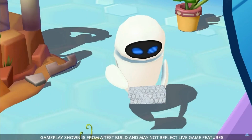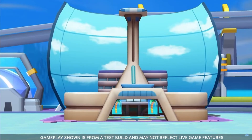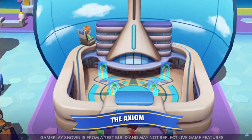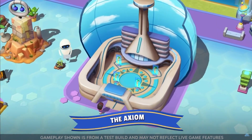Characters aren't the only thing you can look forward to in WALL-E's kingdom quest, because we also have an out-of-this-world attraction you can add to your park — The Axiom. All aboard the Axiom attraction, Kingdomers. We're going to space! It looks pretty big, actually.